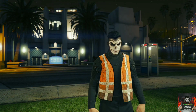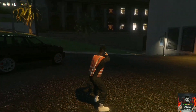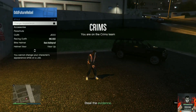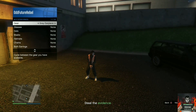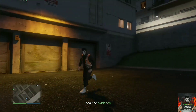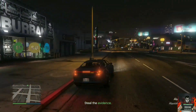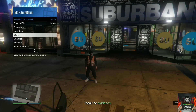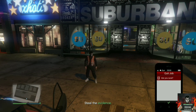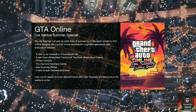You will load into the mission. Make sure you have an LCD earpiece on — if you don't, equip one through your interaction menu; it just needs to be a regular earpiece. Steal one of the vehicles, get to the closest clothing store, and get out of the vehicle. Make sure the earpiece is on. Then pull up your phone and quit the job through the phone, which will load you back into your last session.